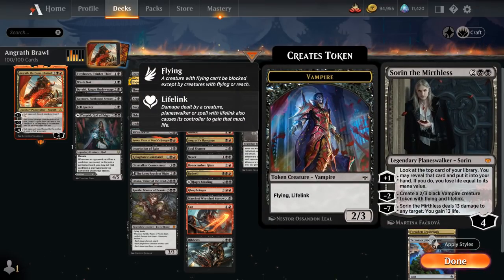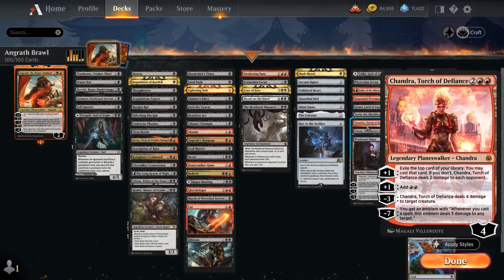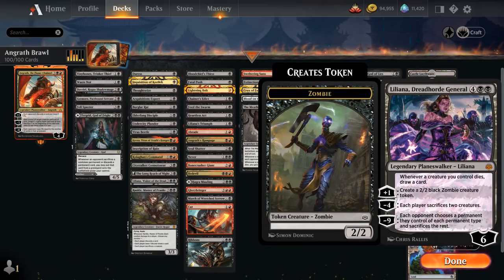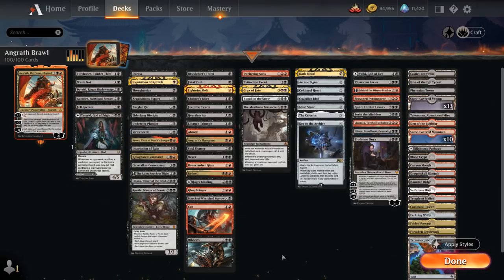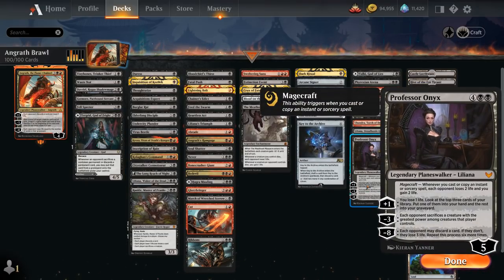We've got Sorin the Mirthless drawing extra cards with the plus 1, making 2/3 lifelinking flying vampires with the minus 2. Chandra can also make extra mana helping us ramp, can potentially take out a creature right away, and provides card advantage with the plus 1. Then we've got two 6-mana Liliana Planeswalkers: Dreadhorde General making zombies and drawing cards when our creatures die, which is quite good with all those cheap creatures. And Professor Onyx can drain the opponent with Magecraft, make them sacrifice a creature which plays well with Turgrid, and provide card advantage with the plus 1.